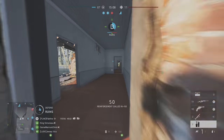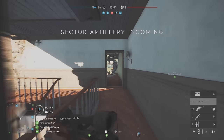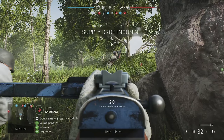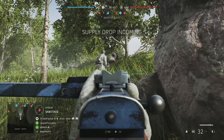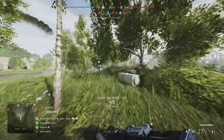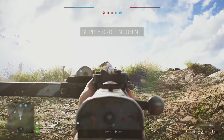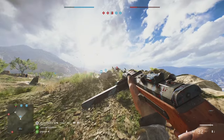You might think the artillery strike and V1 are the only offensive strikes you can call in Battlefield 5. You can actually use the supply drop container to crush enemies. This is particularly hilarious if you're being pestered by an obnoxious sniper. Unfortunately, it is a little bit difficult to do and you don't get points for the kill.